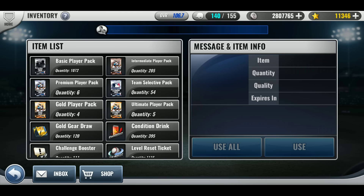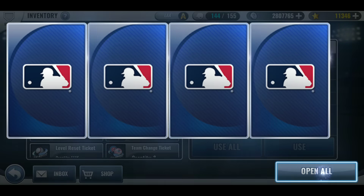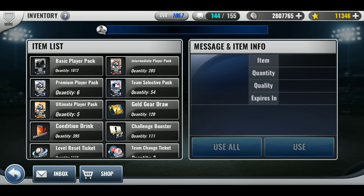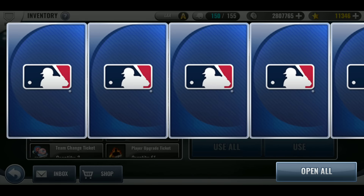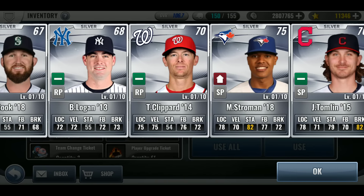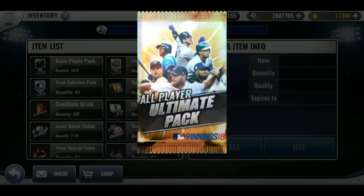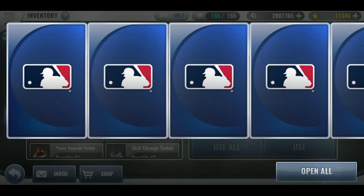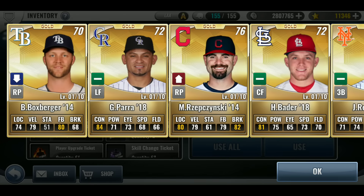We're getting closer to the update, I am definitely excited for that. I don't have a lot of packs right now but that's okay. I've got five ultimates — maybe I could get something. Oh, I thought I got something but it just went to the gold spot. I hate when it does that because it's misleading. Five — see if I can get one diamond out of these. All golds — these guys are jerks. Come on, could do better than this. This is not good to promote your game.